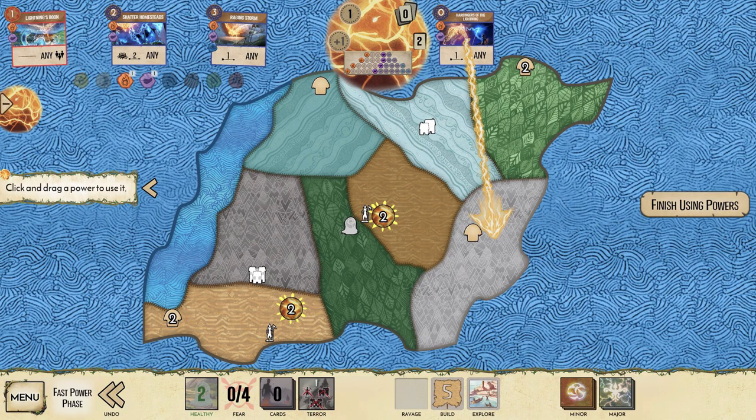If it had that online multiplayer and the expansion content, the game would be perfect. This is a game that works so well digitally — I could sit down for a few hours with Jonathan or any of my friends and play through it. The animations are really nice; when you play certain spirits you drag to where you want to affect and the arrow isn't just a solid green line — if you're playing the water spirit it looks like water, fire spirit looks like fire. I suspect budget constraints from the crowdfunding may be why online wasn't included, but hopefully they'll add it over time.